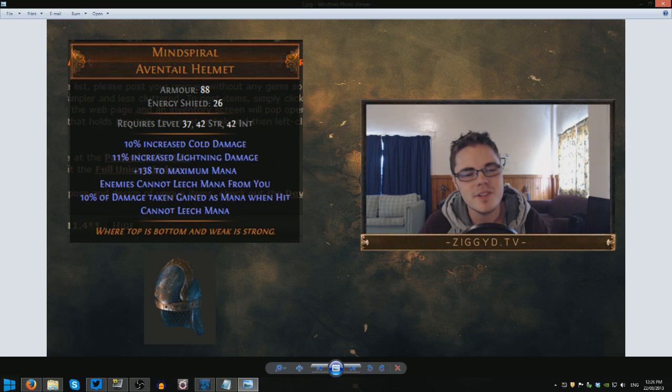Next up we have Mind Spiral, the Aventail Helmet. This item has some interesting stats, but sadly it's pretty rubbish. I'm usually someone who tries to pick the good things out of uniques, even if they're super niche — but this helmet doesn't have many uses. First up we have about 10–11% increased Cold and Lightning damage, which is nothing super special. We also have 138 to maximum mana, which is quite a bit and will help with mana-starved builds.